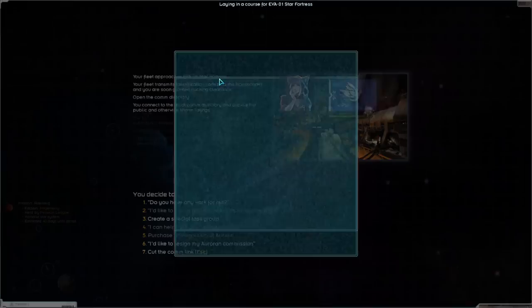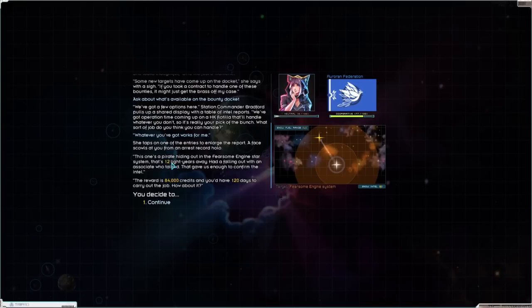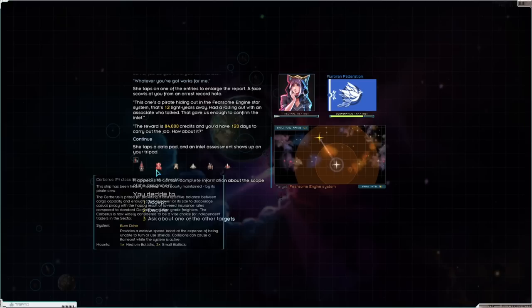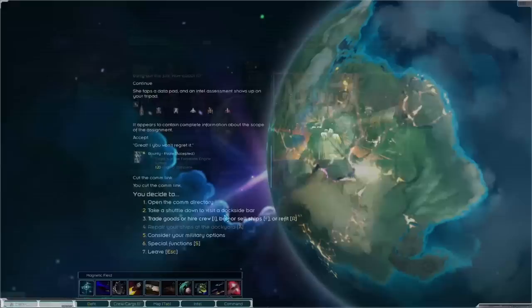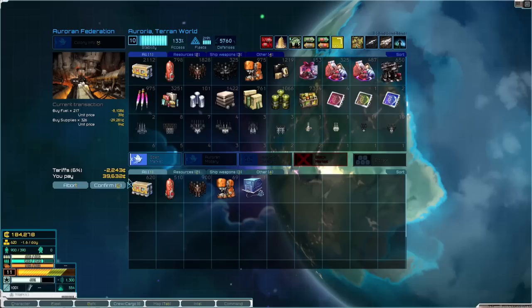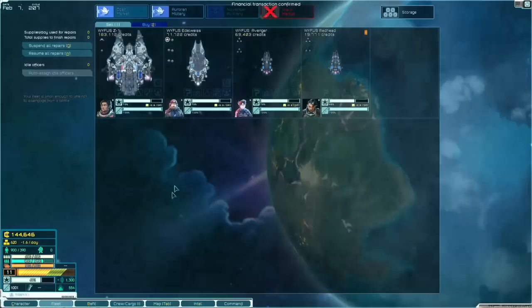Let's go and talk to Ocean Bradford. Hello Ocean, how are you doing today? Do you have any work for me? A bounty — wonderful, that's exactly what I wanted. Only 12 light years away — I love that. 84,000 credits, and we have a Falchion light stolen destroyer as the flagship of the enemy fleet. We're going to accept, cut the comlink, and go ahead and top ourselves up on fuel. Picking up the battle carrier has increased our fuel and supplies cost, so we're going to top up — costs 40,000.